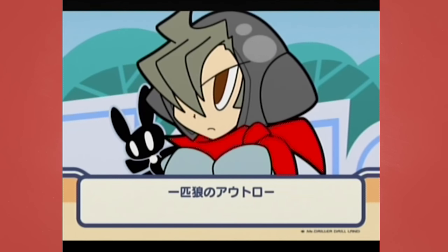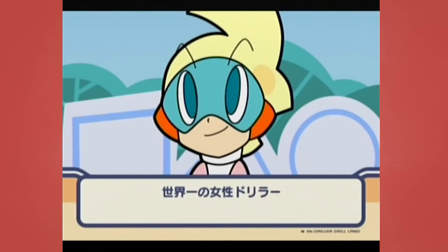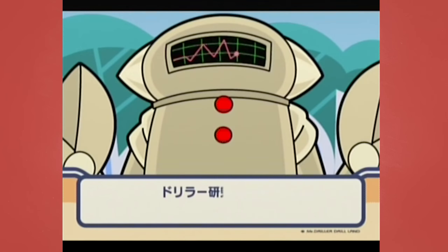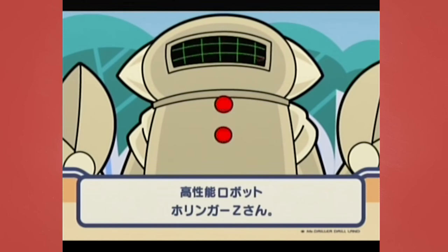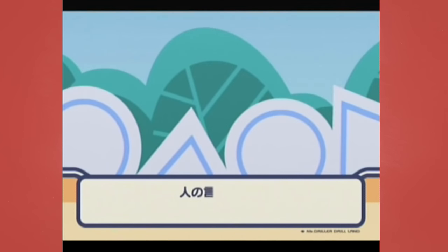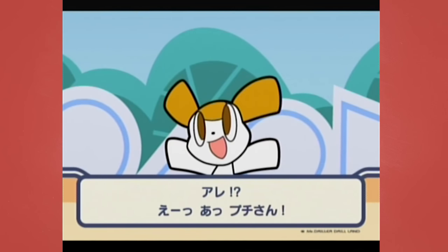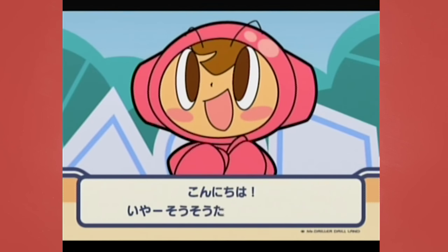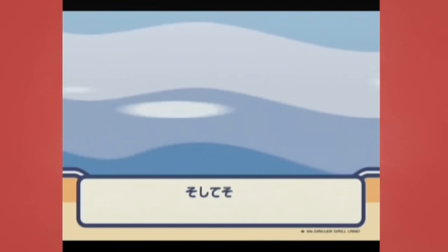So this is Hori Ataru — he is Mr. Driller, the main Mr. Driller, Hori Susumu's brother. This is Anna. She showed up for the first time in Mr. Driller 2 as the rival driller. Hori Susumu. This is Hollinger Z — he is a robot. This is Poochie. Poochie's theme is playing right now. Like, that's how seriously they take this stuff. Poochie is Mr. Driller Hori Susumu's dog. This is Hori Susumu, the star of the Mr. Driller series, from all the way back to Mr. Driller 1 in 1999, four years before this one.